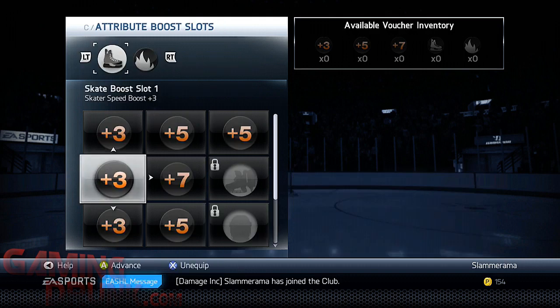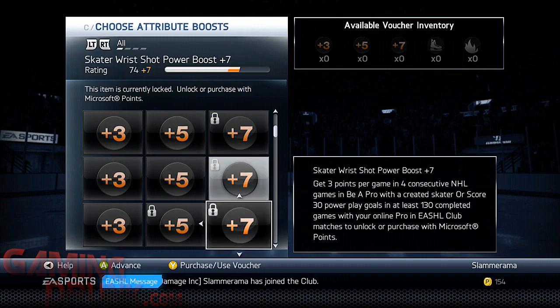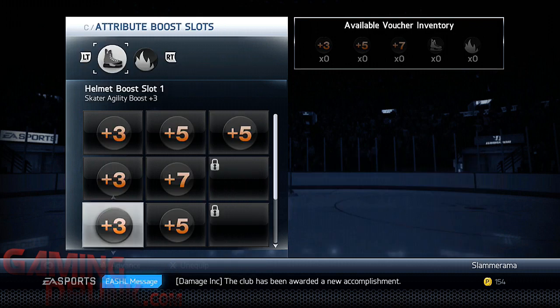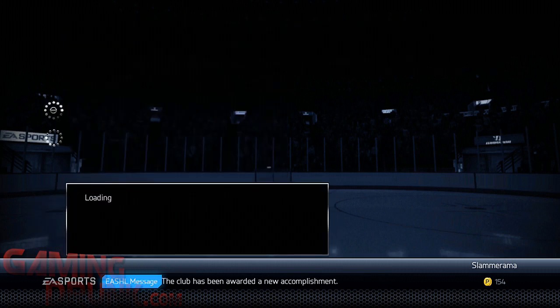There are a couple other ones - let me look at my helmet. Get three points per game in four consecutive NHL games in Be A Pro. So there's a lot of these things that just in offline Be A Pro you can get really easily. If you're thinking it seems like a big pain in the ass, I'm going to try and make it less of one.